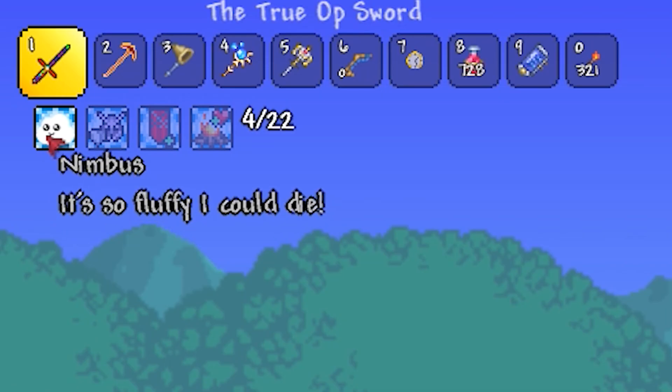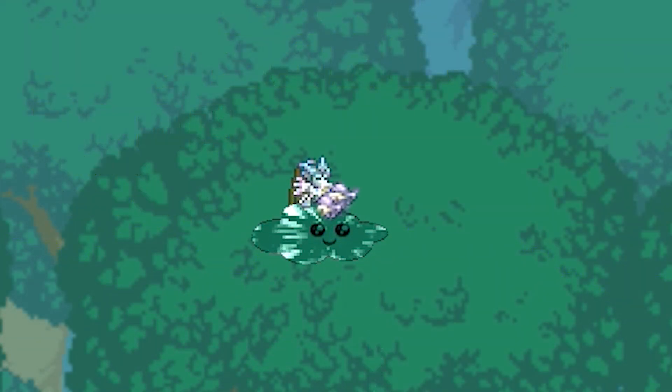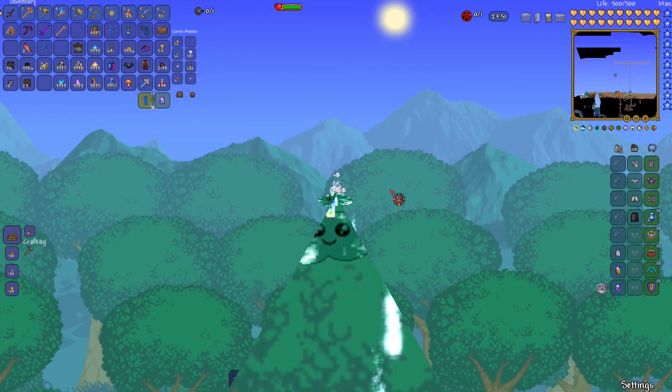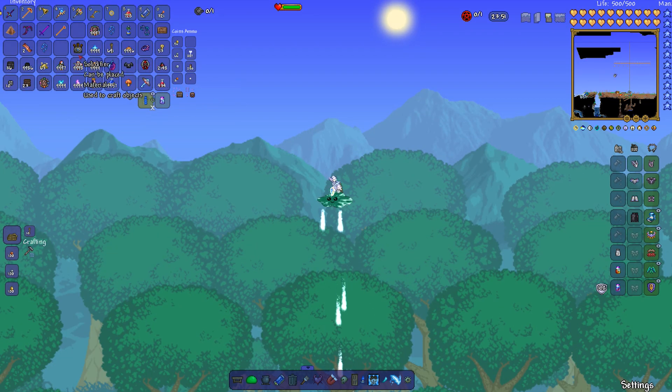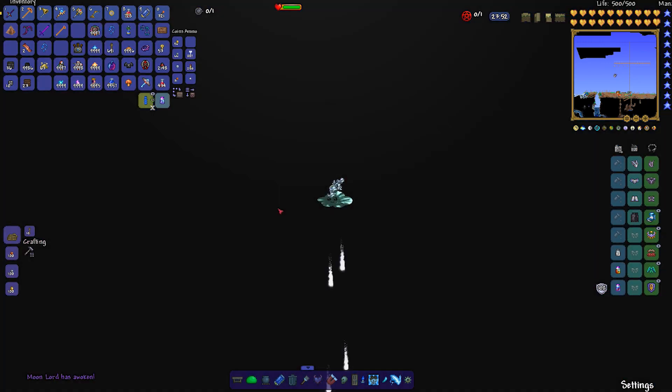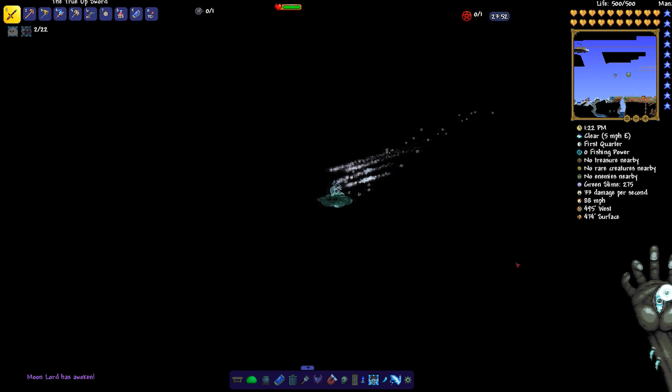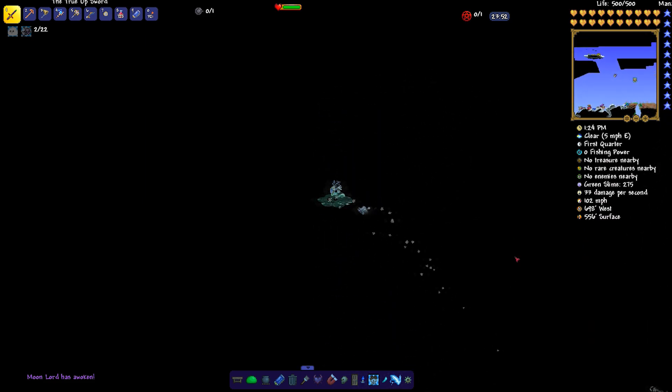Sorry I cut off there — I just wanted to show this. So there's a nice little tooltip there for your Nimbus mount. And there he is. Beautiful, right? As promised, I think we ought to fight the Moon Lord and really put this thing through its paces. Fast mount. And as I said, flying at the diagonal — I'm outrunning the Moon Lord.